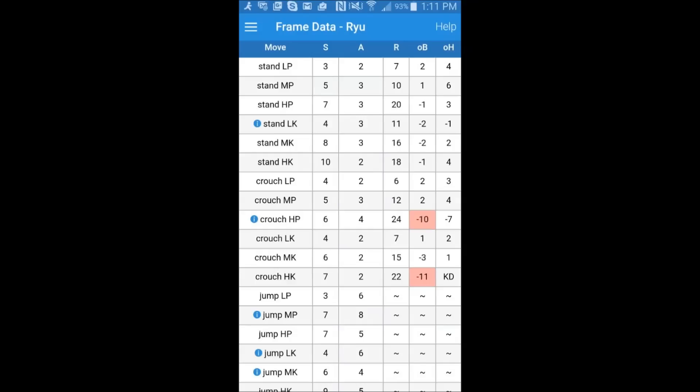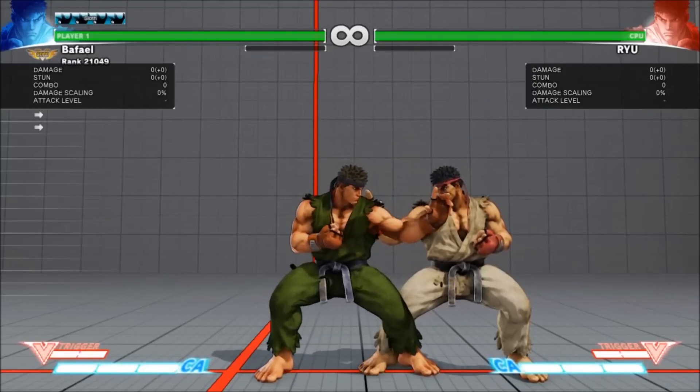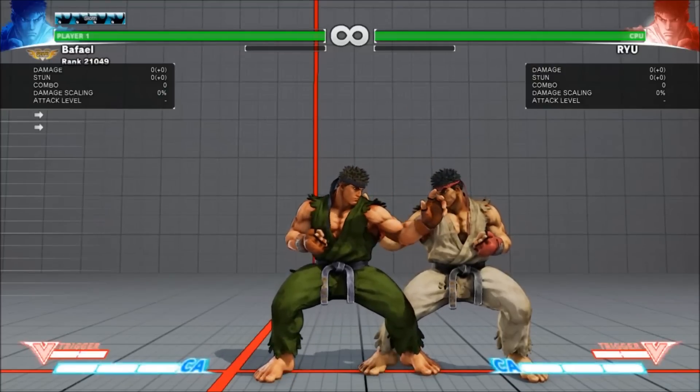There are five columns: Startup, Active, Recovery, Advantage on Block, and Advantage on Hit. Startup refers to how quickly the move hits after you push the button. You can see on here, Stand LP takes 3 frames to hit, while Stand HK takes 10. Back to the game, it's very apparent that Ryu's standing light punch is a bit quicker than his standing hard kick.